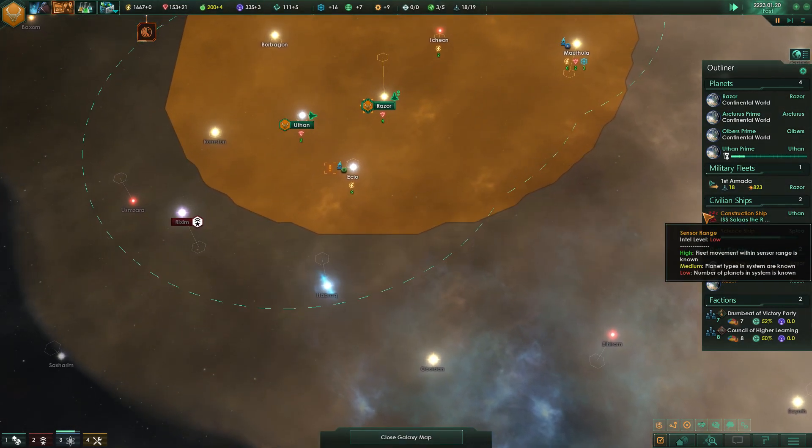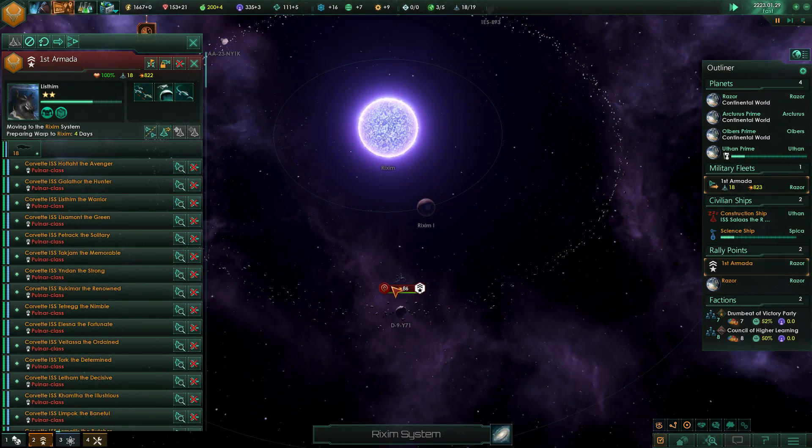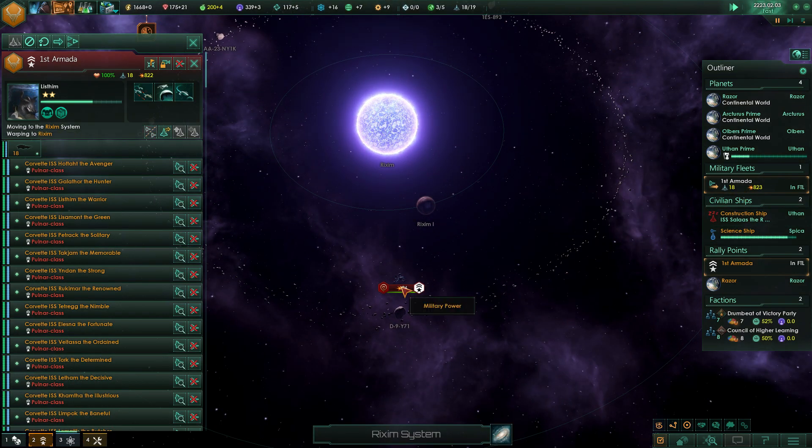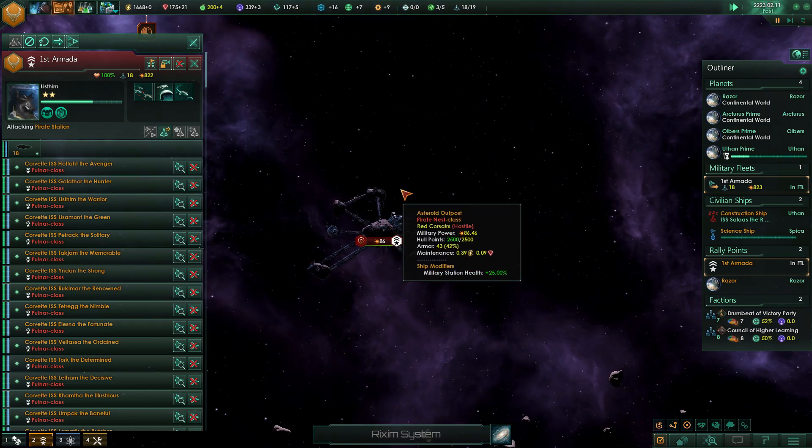One military station in the system — it does look like we need to bring the fleet back out. This looks like a pirate station here, so if we destroy this, hopefully that'll sort of take care of things.